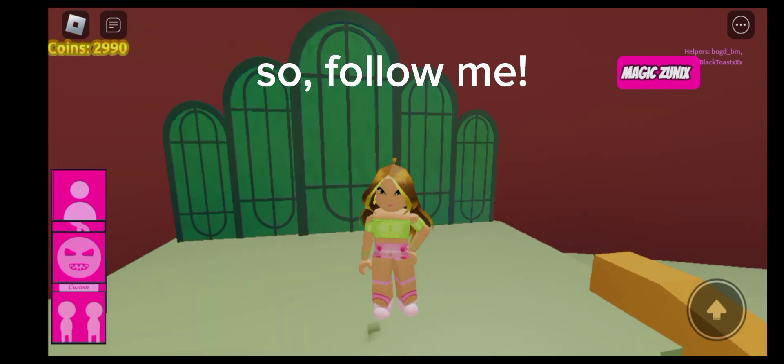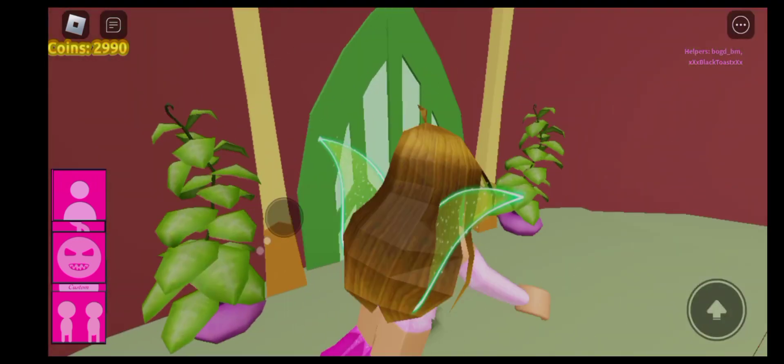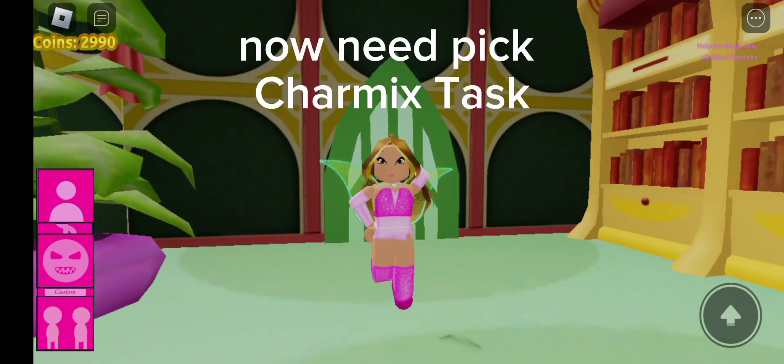First power is Charmix. So follow me. You need to go to Faragonda's room to take the Charmix task from her. Now need pick Charmix task.